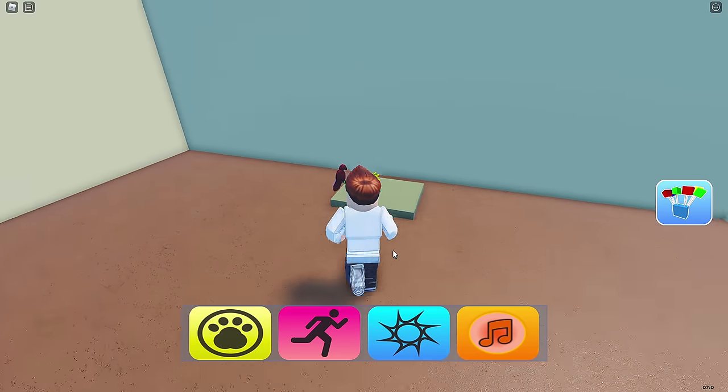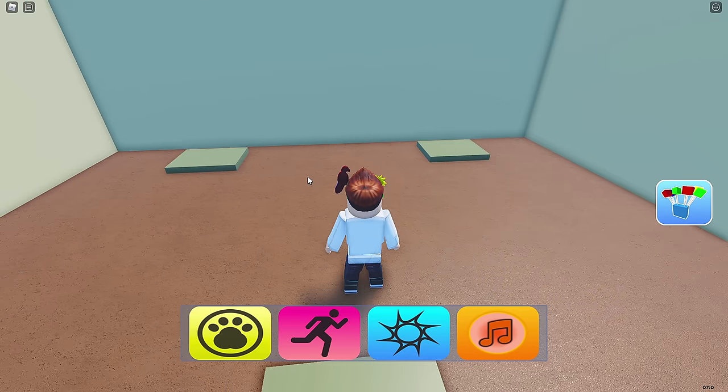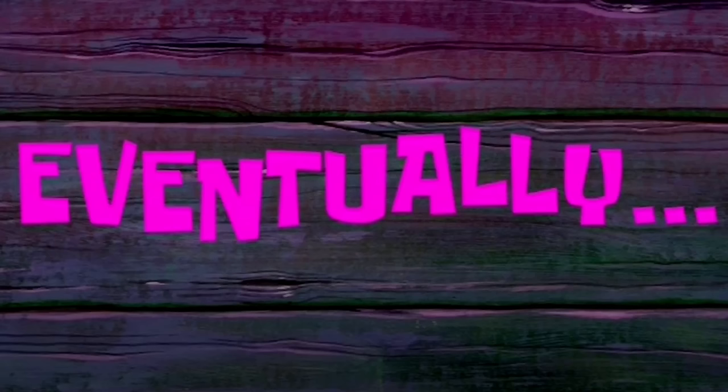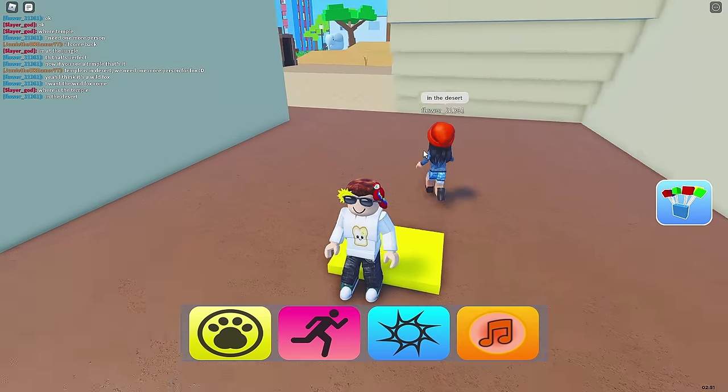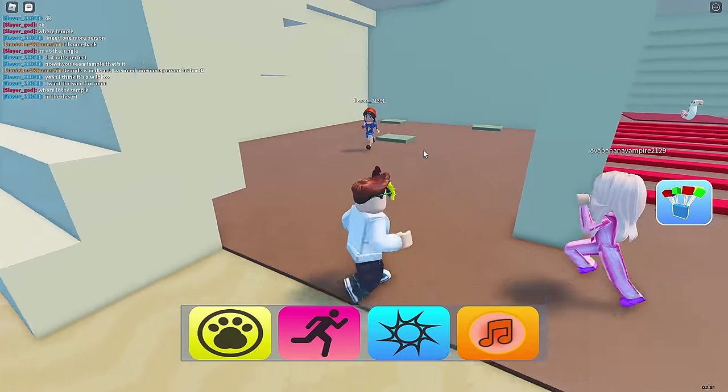Let's see. So yeah, you're gonna go right over here, hit that there. And as you can see, we need two people — actually, we're gonna need three people altogether. So let's just see if we can get someone over here. Oh, here we go, we got some people! Okay, dang it. Where'd you go? Yeah, Slayer, get over here, Slayer God!